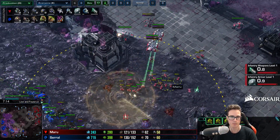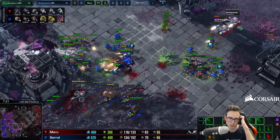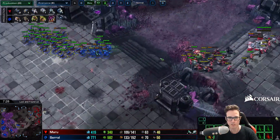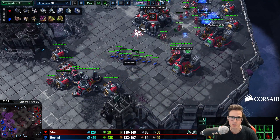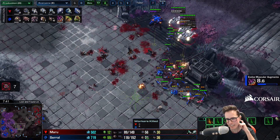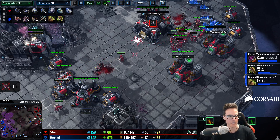Look at this - a nice push with a Banshee, some Marines, and a Tank. Serral already has a flanking force there. He's got Bane Speed finished as well, all off a Rule of One Gas. Serral is already building 13 drones and off the back of defending this he's swinging in with a small counter-attack of just 13 Zerglings. He's over 80 workers before the eight-minute mark while completely dismantling Maru. Serral's pretty good at StarCraft.